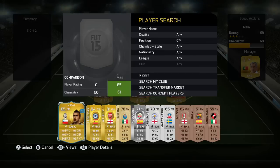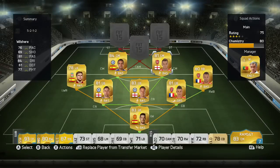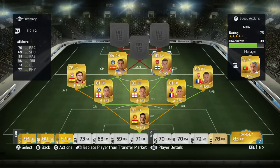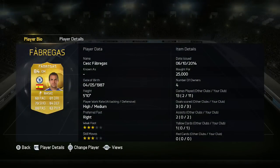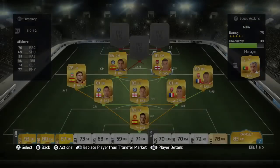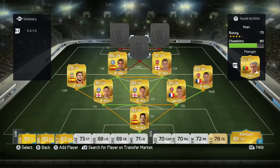At the centre mids, we have Fabregas and Jack Wilshere. Fabregas got 2 assists in 11 games — a lot of the assisting was actually done by the front three. He's actually decent as a holding midfielder with his 88 passing, though you'd expect more. He cost 25k — you could get someone cheaper. He got injured for one game so Ramsey filled in. Jack Wilshere got 3 assists in 12 games — once again, more of a defensive role, but he still went up the pitch when he wanted to.